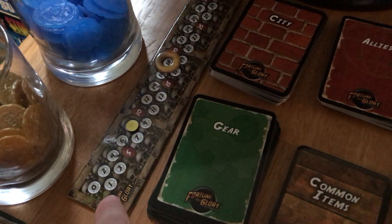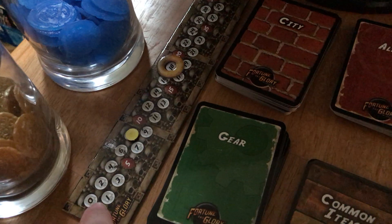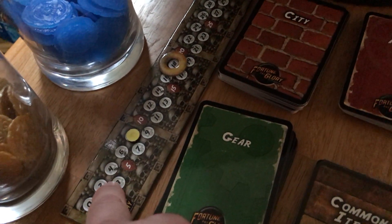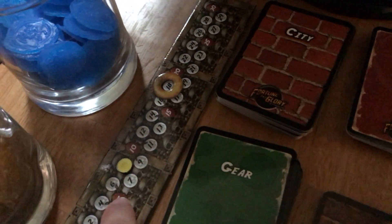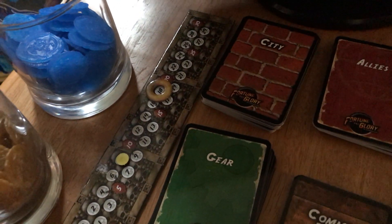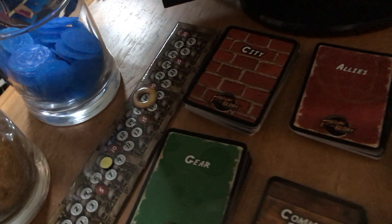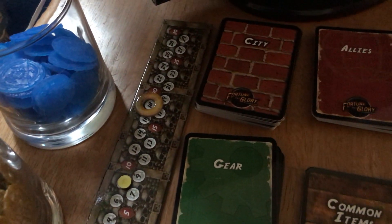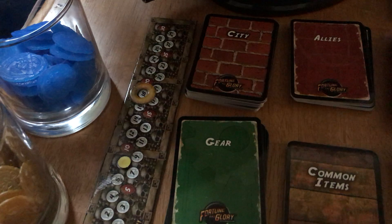Every three fortune the Nazis collect, they bump up one point. Every time they find a treasure, they bump up two. Technically I've already lost in this game — Nazis are at 18 and I'm only at eight — but I'm trying to see how far I can get and adjust the difficulty.